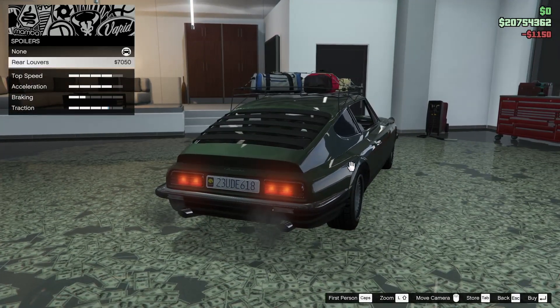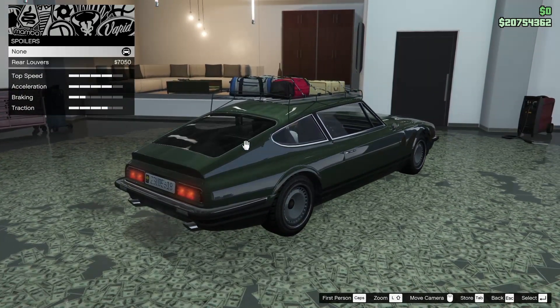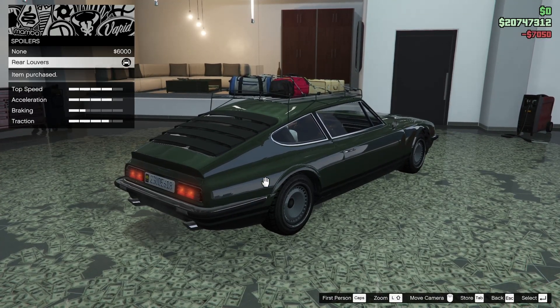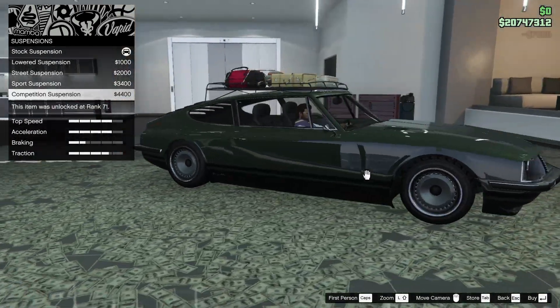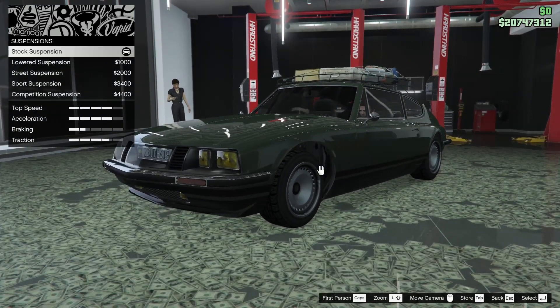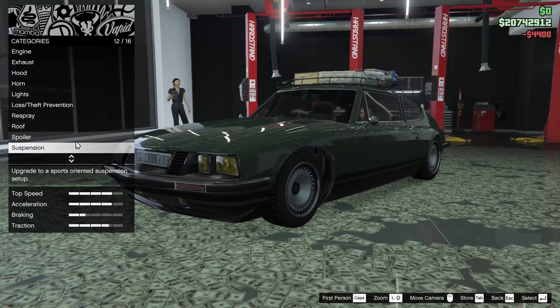For the spoiler, we can add rear louvers — it does actually grant a traction bonus. Normally I probably wouldn't go for it, but since it does grant a traction bonus, let's put them on. For the suspension — wow, you can actually lower this thing quite a bit. That's a good drop. Let's do it.